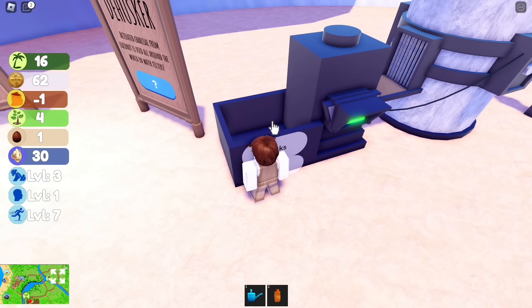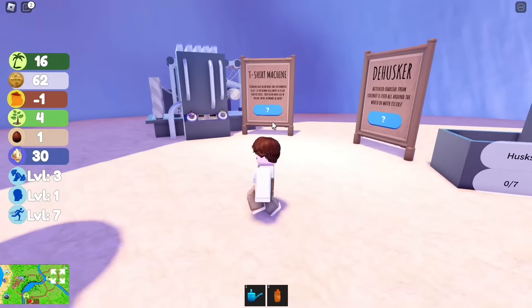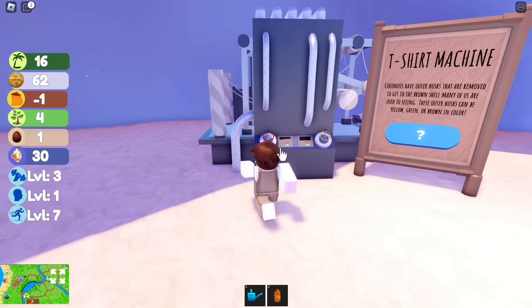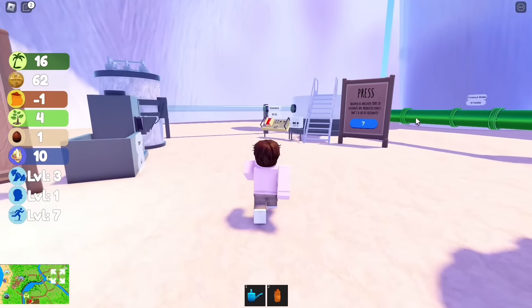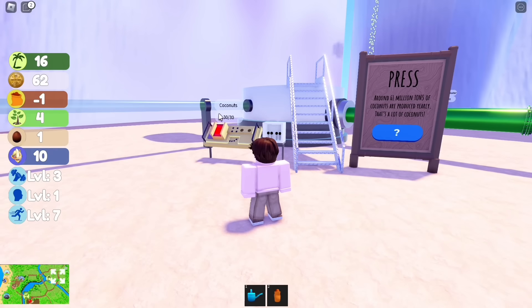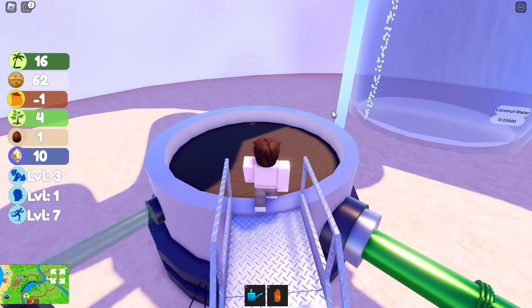After you put 31 coconuts, go to the t-shirt machine and craft a shirt. You can wear it if you want, but it's broken. After that, jump on the press until it pops back up.